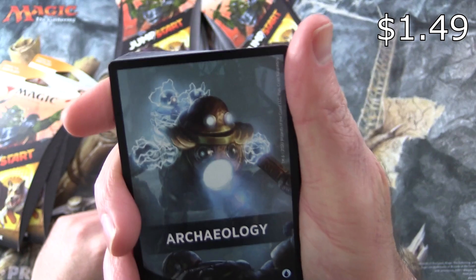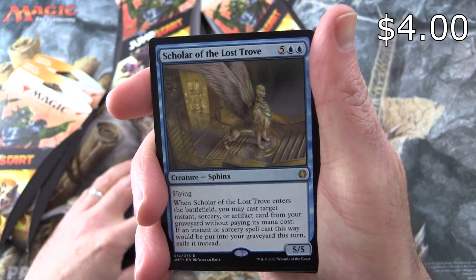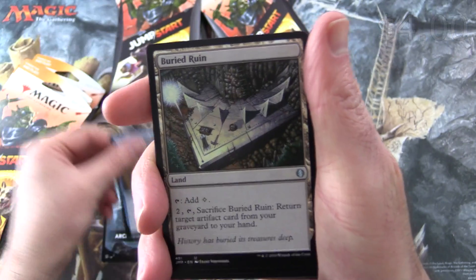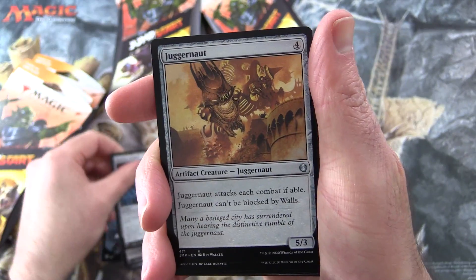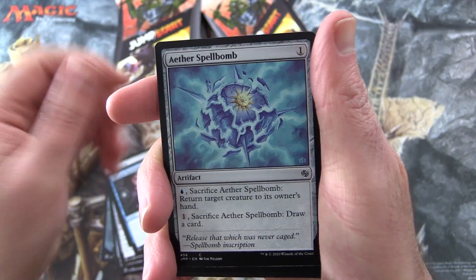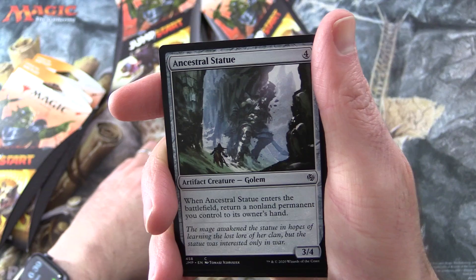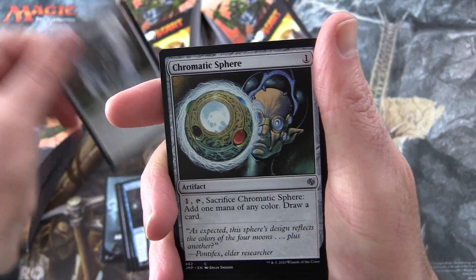Archaeology — so this one we've pulled before. Let's see if it's any different. We've got Scholar of the Lost Trove, Buried Ruin, Hedron Archive, Juggernaut, Meteor Golem, Thirst for Knowledge, Aether Spellbomb. So these are all artifacts and instants so far. Ancestral Statue, Artifact Creature Golem.